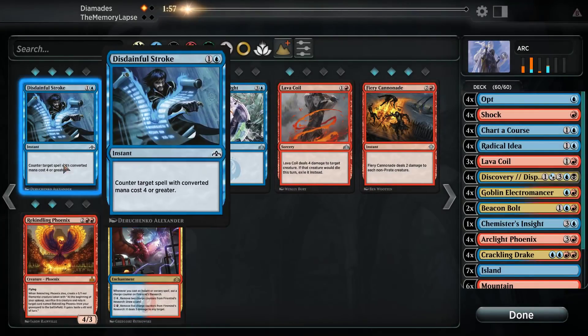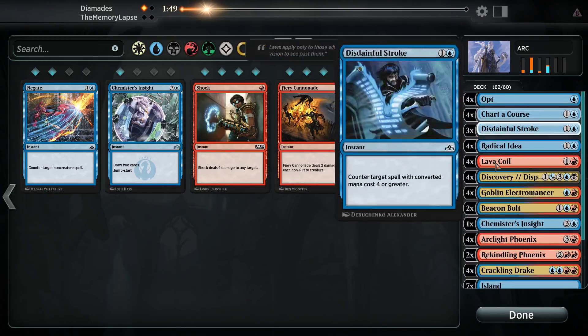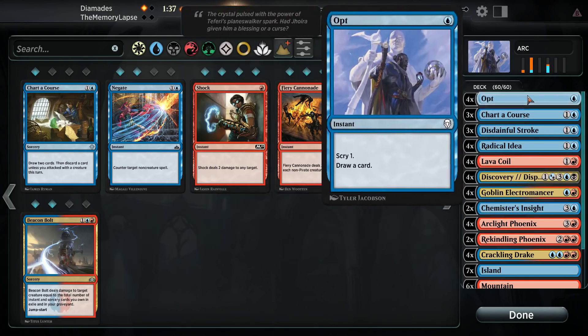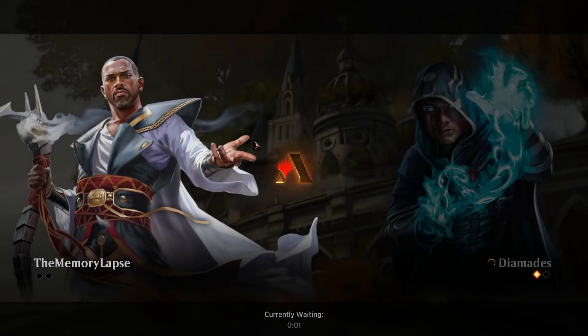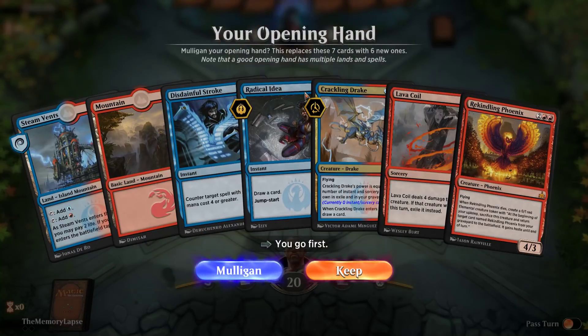All right, so they're just on straight-up Black-Green with all the planeswalkers. So in this matchup we want the Disdainful Strokes, we want the Lava Coil, and we want the Phoenixes. Bring out the Shocks, bring out the Beacon Bolts. Maybe we want the Chemistry's Insight. Yeah, it's just quite a grindy matchup and we needed that draw. That one did feel close — I think we could beat one Vraska but not two. Maybe we just kept a bad hand.